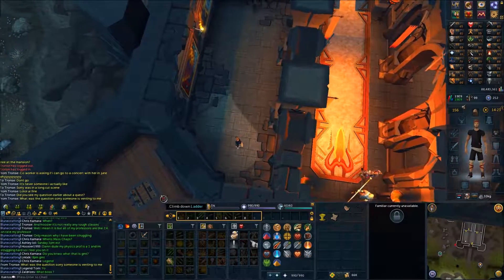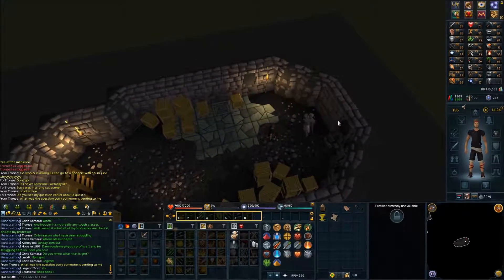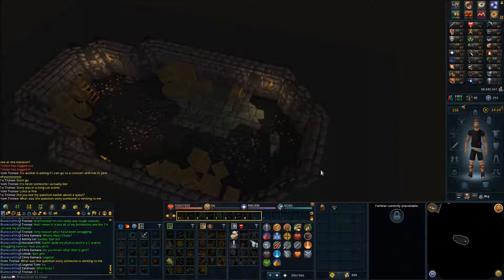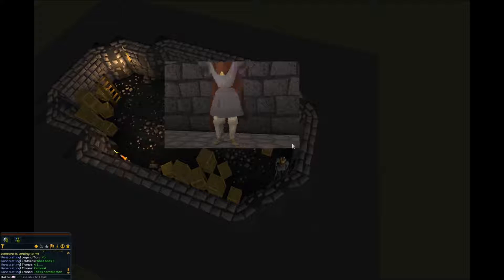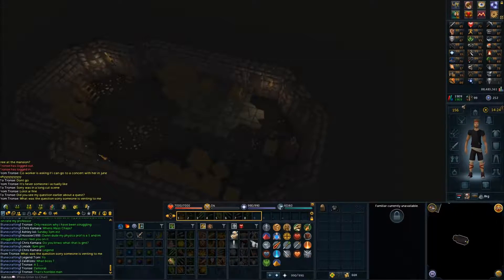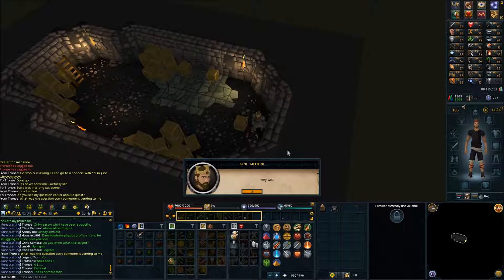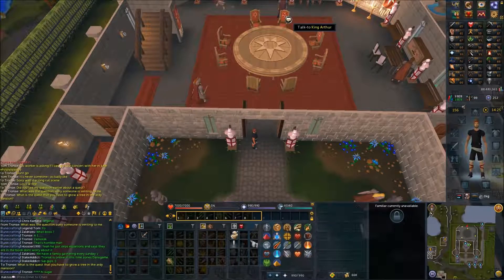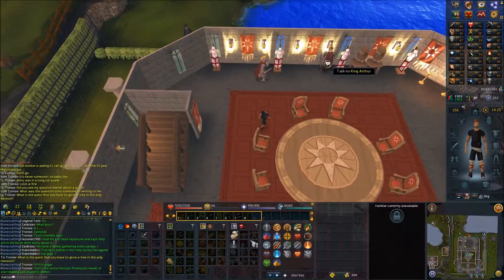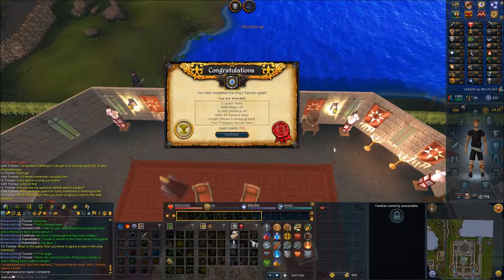Climb down the ladder inside the fortress. Take off everything you're wearing, then free King Arthur and speak with him. Finally, head to Camelot Castle just east of Seers' Village, go inside, and speak with King Arthur to complete the quest.